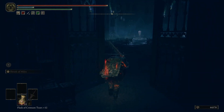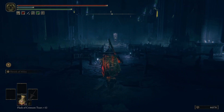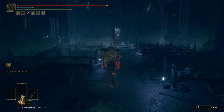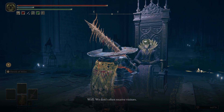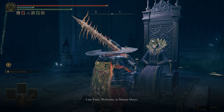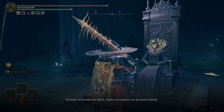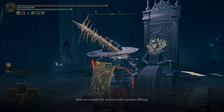Just double-checking that there's no other doors in the main room. We got a symbol that pops up — I think that means we can't attack. A character greets us: 'In lands so forsaken as these, chance encounters are precious indeed. Seeing that we have convened here on this day, allow me to mark the occasion with a modest offering.'